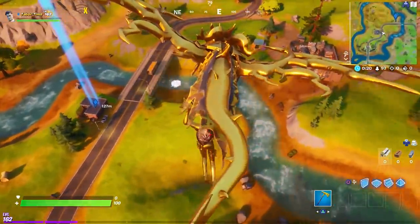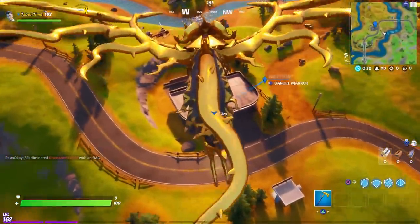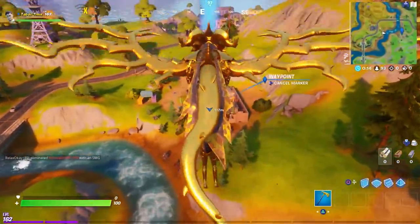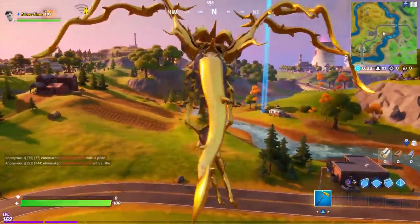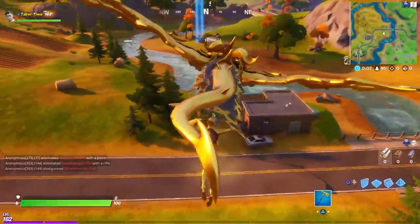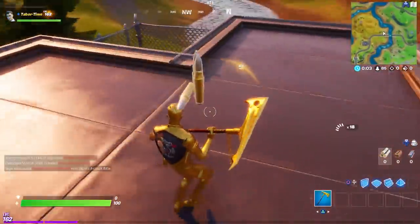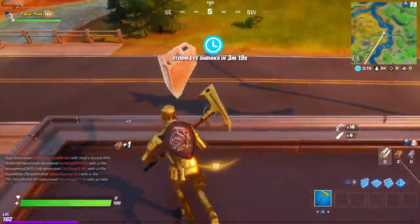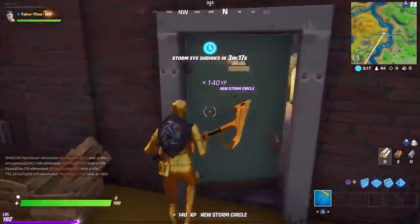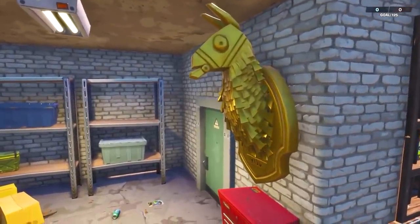I'll show you that clip as soon as I enter the door — I just want to show you the exact location first. Gas station right there, junkyard right there, RV campsite has one of my secret chests. There's a loot spawn on top, an item spawn down here, and a chest spawn right down here. Enter this door and the llama should be on the wall right here.